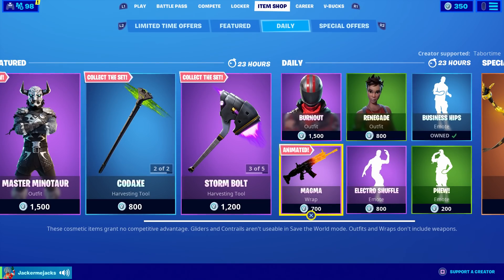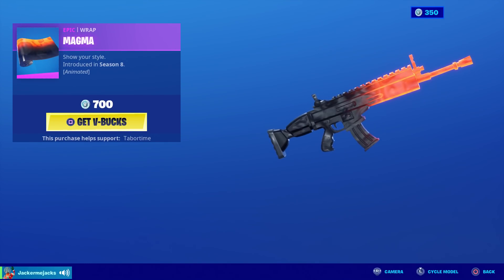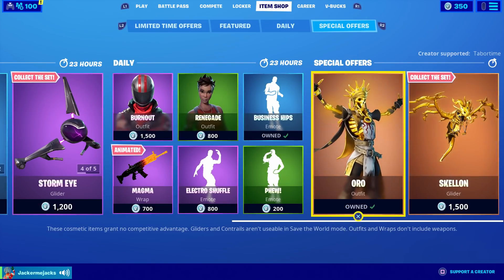The Magma Wrap is back. If you own the Fire Legends Pack — the Fire Pit — there's basically a better version of this in that pack. But if you don't have that, you may as well get this one. It's still pretty cool. And of course Oro and his glider are still in the item shop.